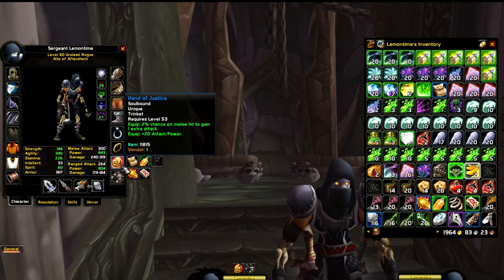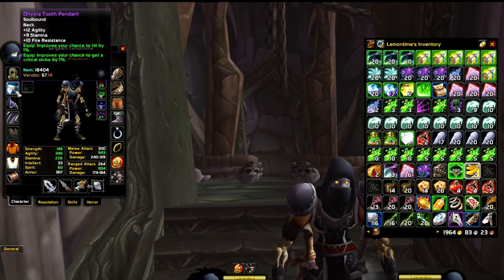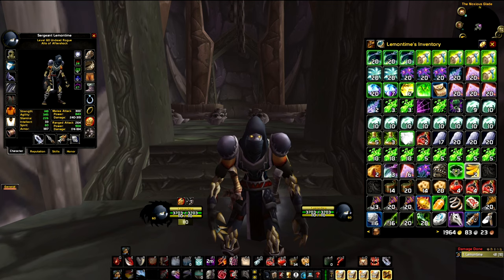Last night I bought Hand of Justice for 275 gold. I bought the Brutality Blade for 700 gold after I lost it with a 99 roll — someone rolled 100. I bought Onyxia's Tooth Pendant for 400 gold. I spend a lot of gold because I like to gear my alts with epics quickly, and I'll probably spend more in Blackwing Lair as well.